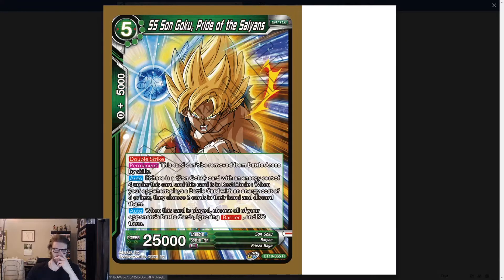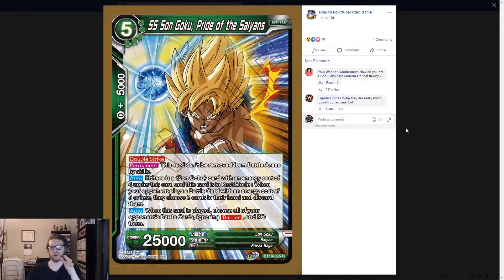It looks like we have five cards to go over. We got a five-drop Sun Goku, Pride of the Sands, Double Strike, 25k.